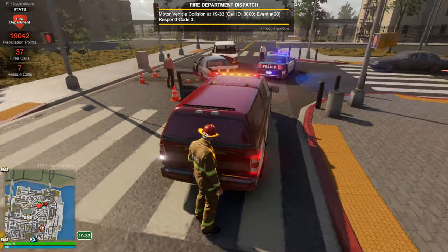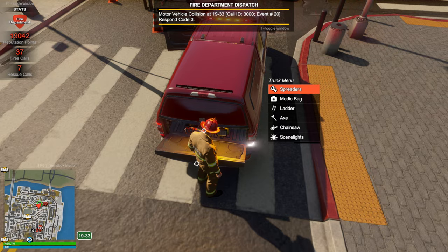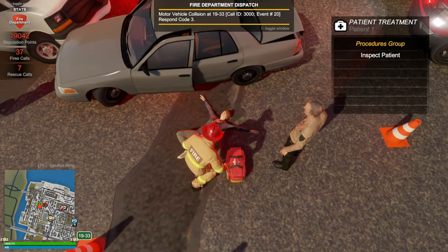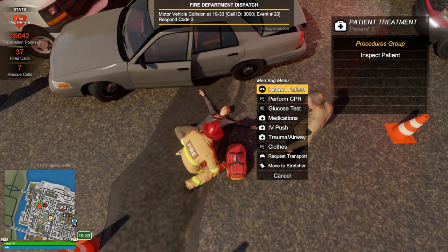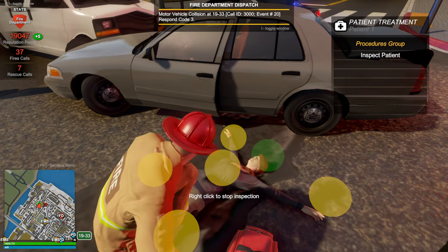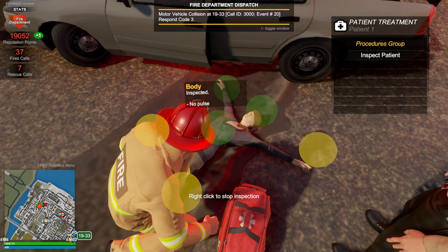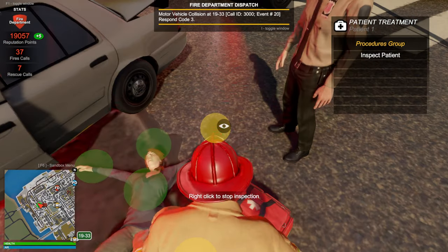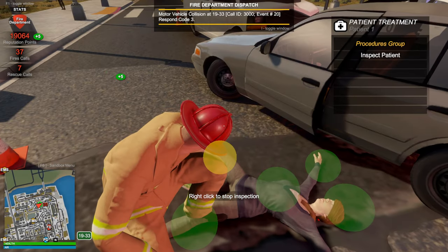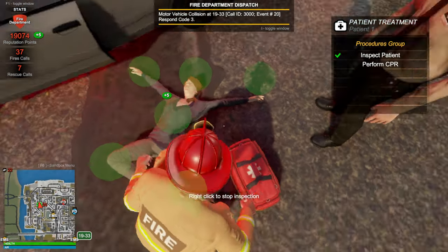Let's see how well we can serve as basically a paramedic here with the truck. The first thing I'm gonna do is get the medic bag. We're gonna tend to this person here. We're gonna inspect the patient. Not breathing, no pulse, but they're conscious - that would be quite a feat. So we're gonna have to perform CPR here. For that, it has us remove the clothes. Next, we're gonna perform CPR here.